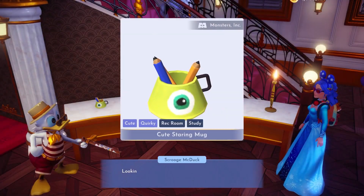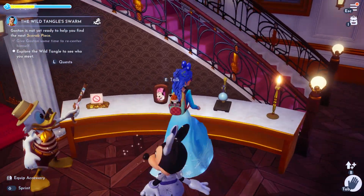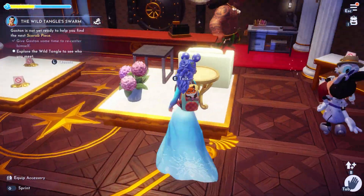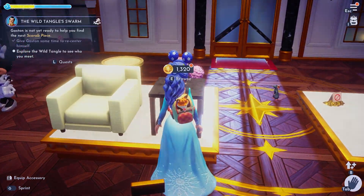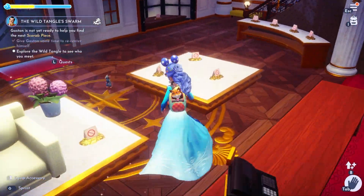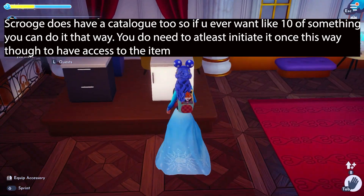Oh, a Monsters Inc. mug — nice! So I have a lot of stuff, but I buy the things that have the orange icon on them because those are new items, that's what that implies. Sometimes I'll buy a repeat of something I already have if I really like it and think I'll use it multiple times.